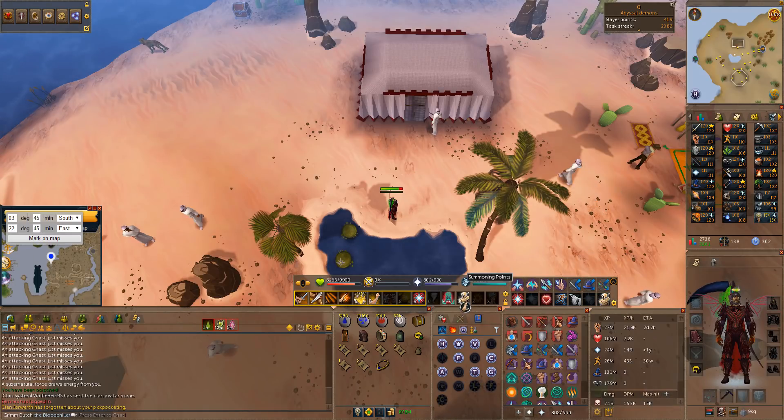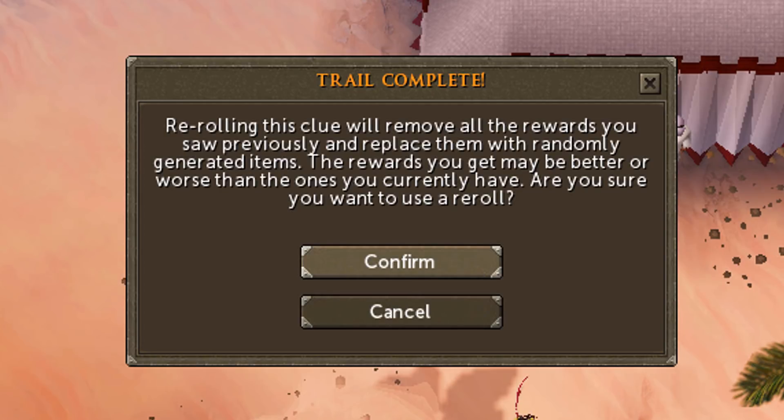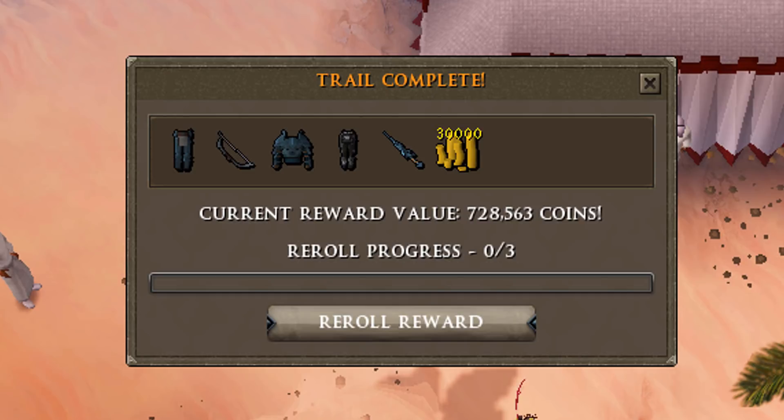We have one clue scroll left in this episode and it's a hard clue scroll - 103k in this one, but we have a reroll so let's reroll and hope for something a little bit more. And it's 728k - we end the episode with again a fortunate component, which is always nice of course.